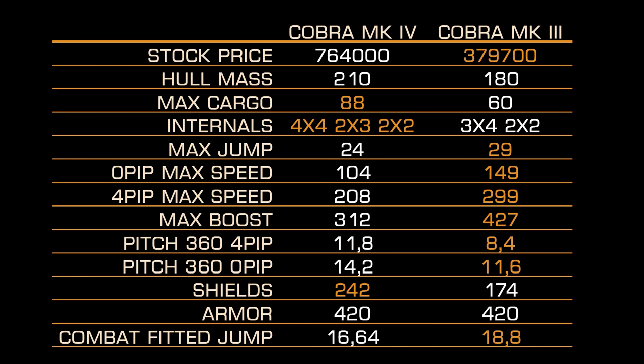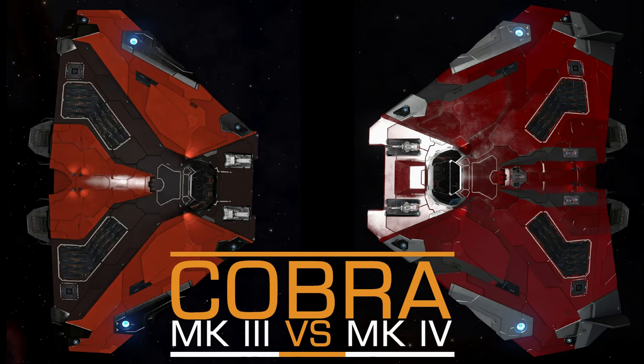So what would I do if I could redesign the Cobra Mk IV? I think it deserves a 1-class higher shield generator, so I would swap 2 Class IV internal compartments to 1 Class V for shields. Then I would add 1 utility mount, a 1-class higher power plant, and a 1-class higher power distributor to handle those 3 small weapons and 2 medium. That would actually upgrade the firepower over the Cobra Mk III, and of course increase its price tag — somewhere between 1 and 1.5 million should be enough to make the Cobra Mk IV at least remotely useful for some occasions.